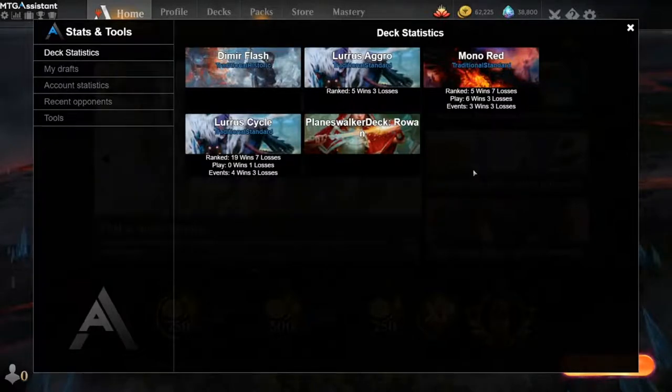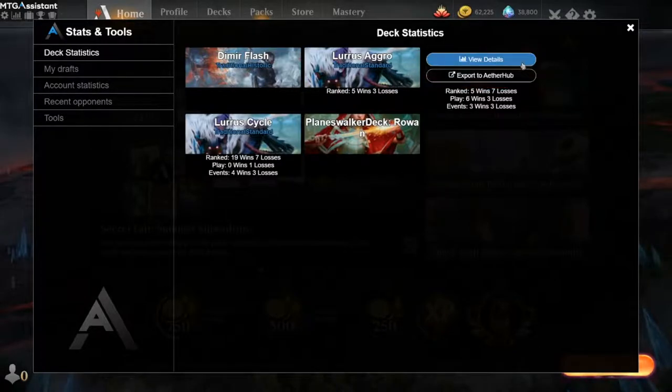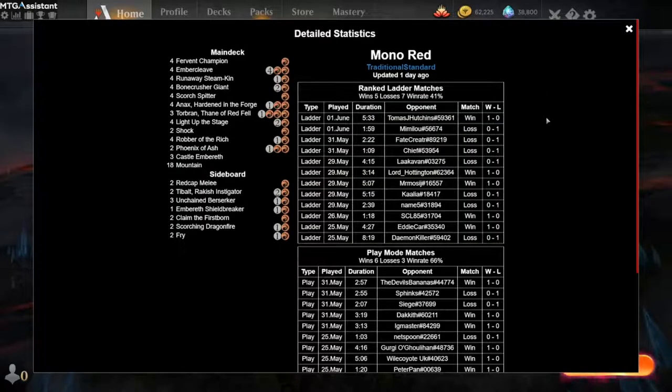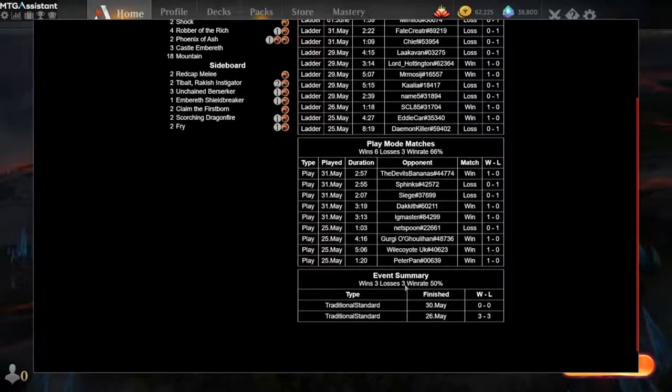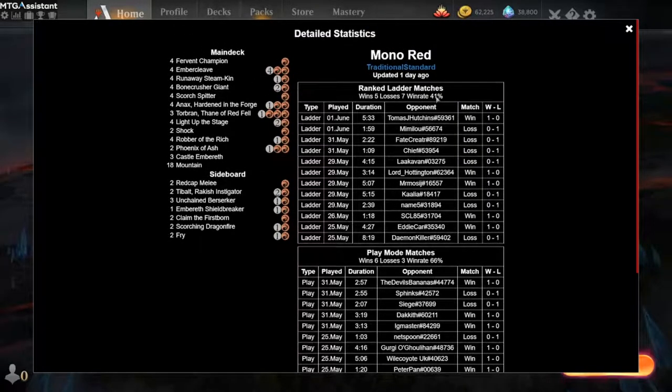When you play a game with the assistant, it will track the results and store them locally. This is available by clicking on 'View Details' on your deck, and you can see all the matches you've played with the deck in each mode — in events, in play mode, or in ranked matches.